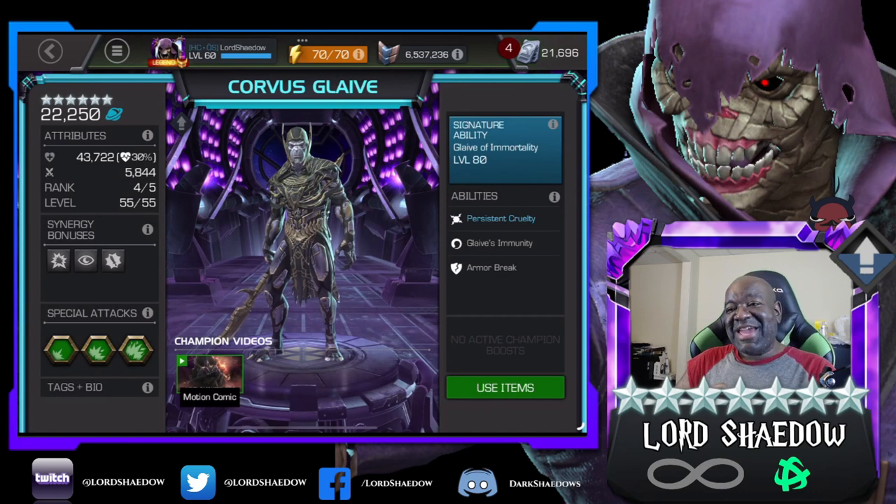So I took mine up to rank three, but then Hercules came out and he's been my go-to for alliance quest. Previously it was Corvus.